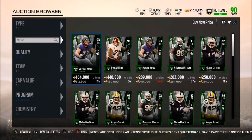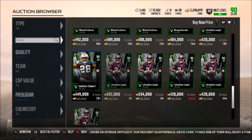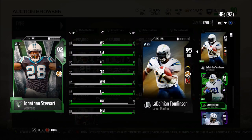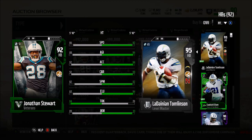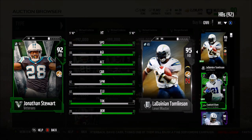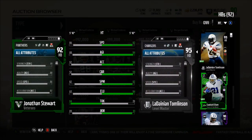We have a Chris Harris and also a Jonathan Stewart. Jonathan Stewart is up for 150k right off the bat, which may actually be kind of low for him. The first thing that pops out is 94 trucking. He also has 86 speed, 88 agility, 92 acceleration, 92 carrying, 82 spin, 87 elusiveness, and an 89 juke move.